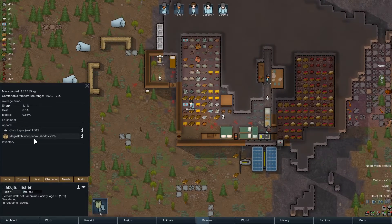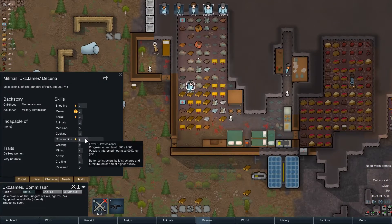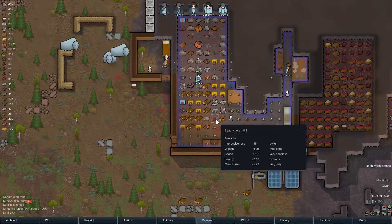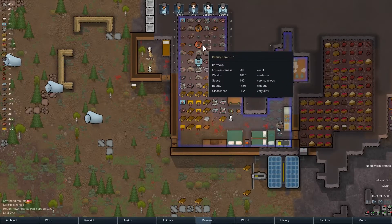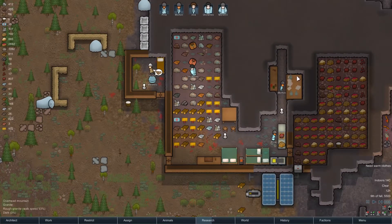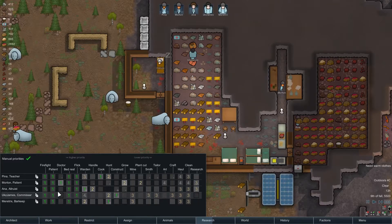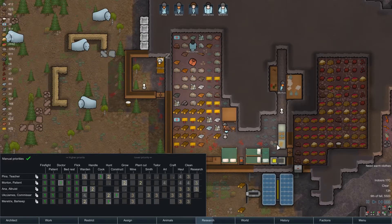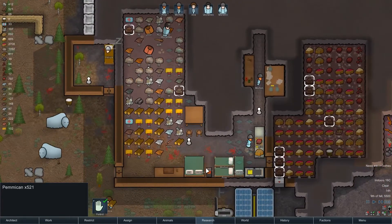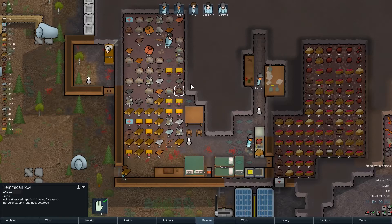Hakuya's mood is actually a lot higher now. She counts as naked for some reason — she only comes with a parka and a toque, no pants. That could be a problem. James hit level 8 construction. The beauty in here is going up, although it's still very low with all the hides. As soon as we clear the blood out this might actually be a half decent place to live.